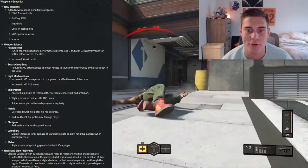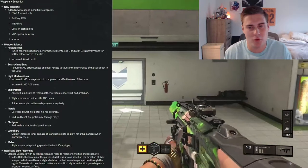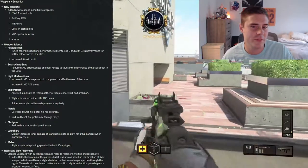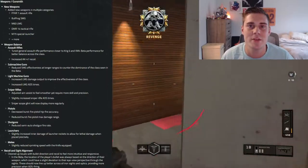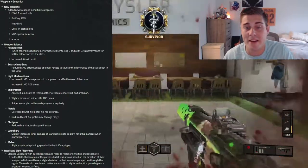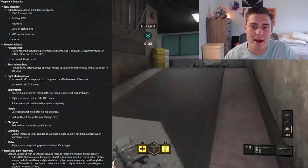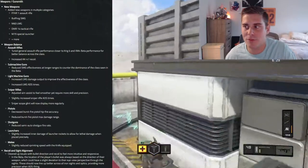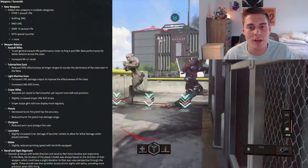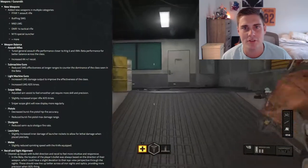Sniper rifles — this is a really controversial one. They adjusted aim assist to feel smoother yet require more skill and precision. It did feel a little snappy in the beta, and it was a bit too easy to snipe. If a good sniper was hitting you, there was nothing you could do. They also increased sniper rifle ADS time, which is really good. In the beta, someone could be taking damage from you and still quick scope and kill you — that was just a losing battle even if you got the first shot. Sniper scope glint will now display more regularly, which was sporadically popping up in the beta.